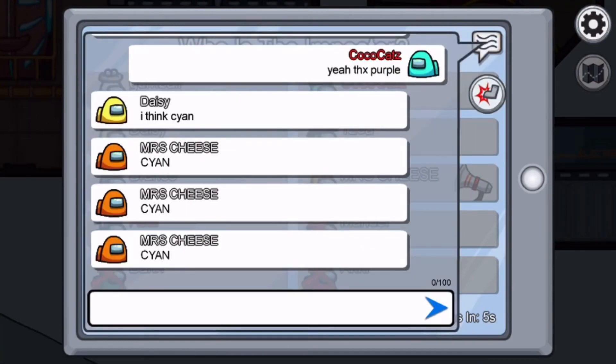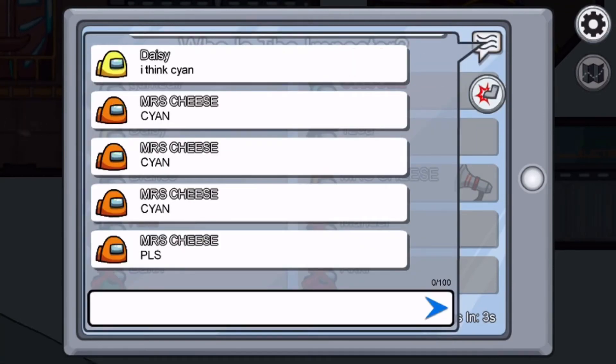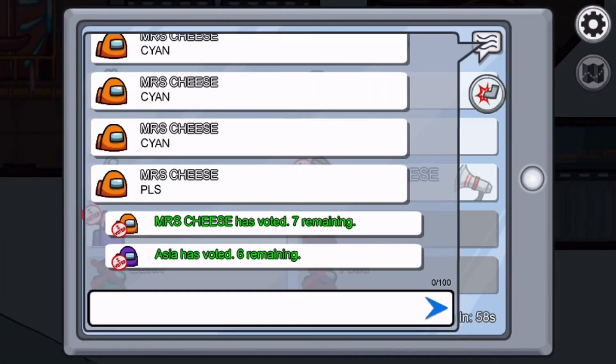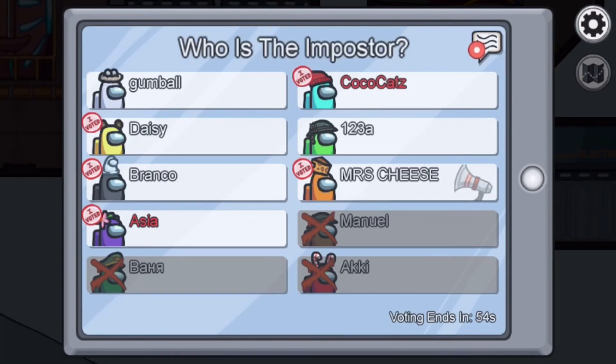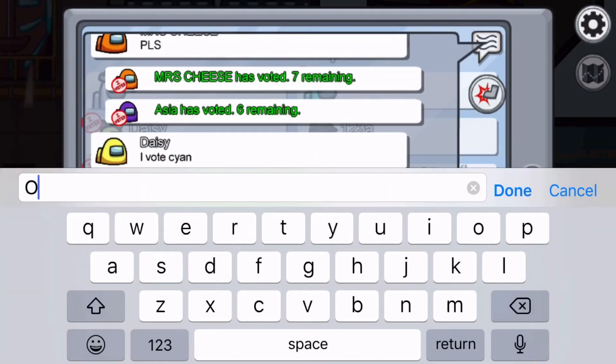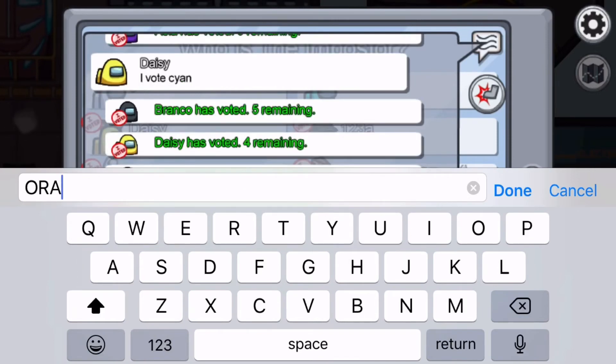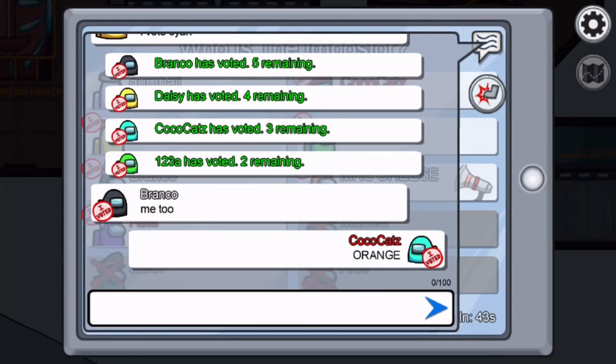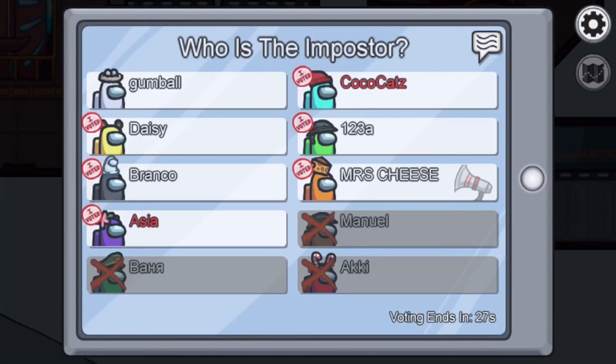The voting time counts down and voting ends in one minute. People think it's me, but you can vote anyone or you can skip if you don't know who the Imposter is. Skipping is useful if you genuinely have no idea.